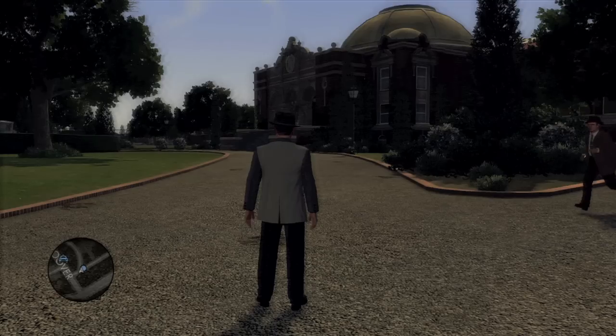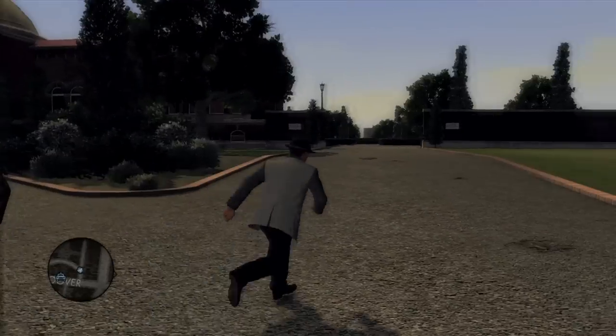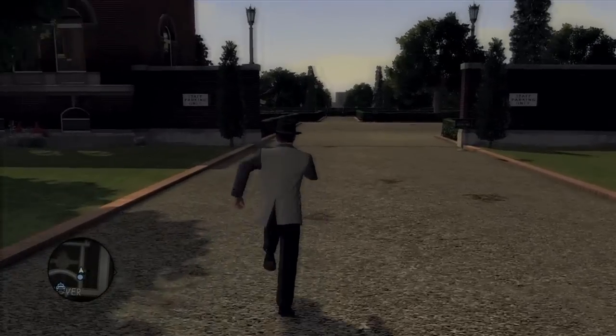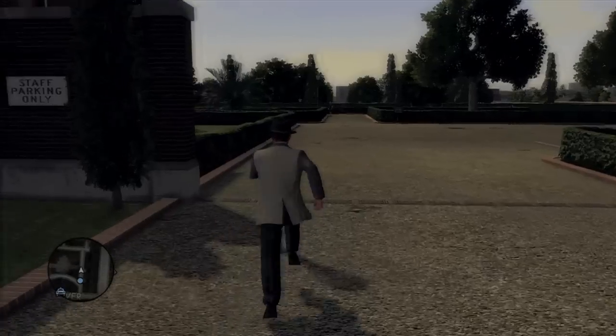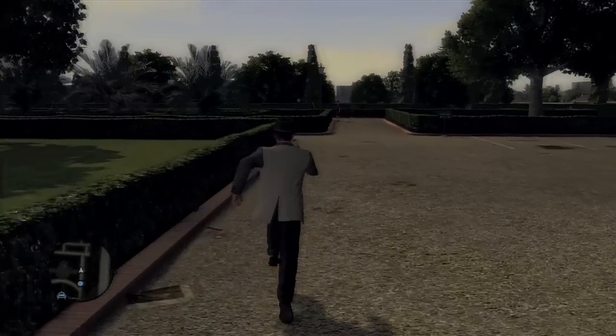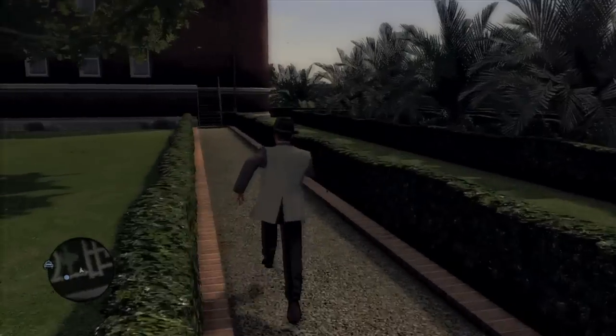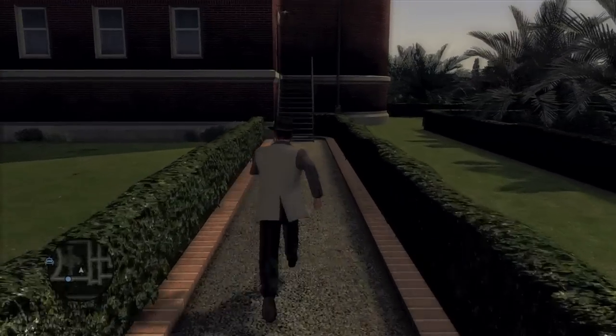Over here in Central, this is the LA Art Museum. What you want to do is go towards the right parking lot, and then get onto this path right here, and then take a left. It should be over here by the stairs.